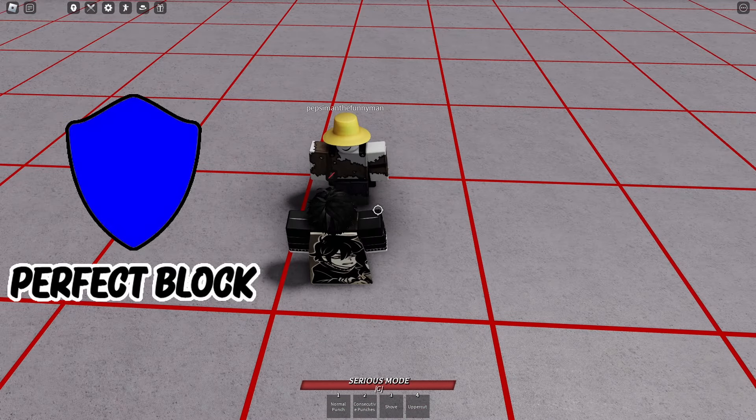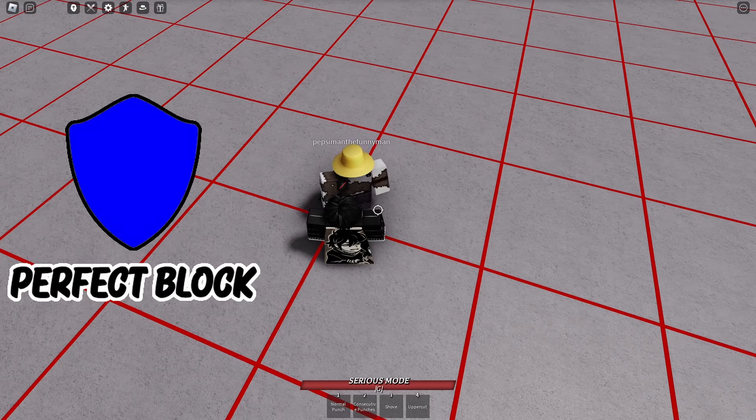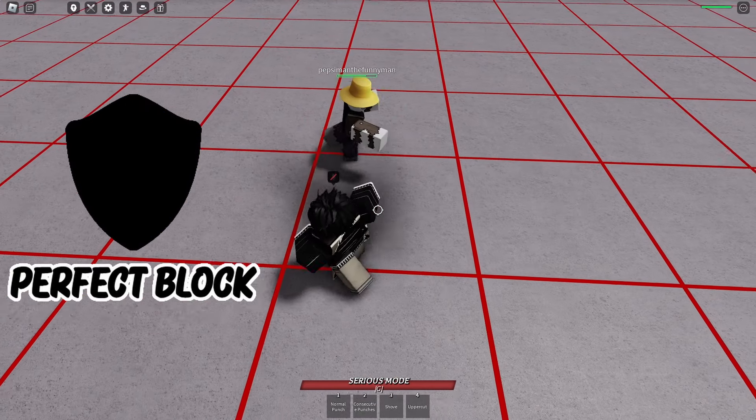Now that you have a perfect block, there are three ways to lose it. The first way is by getting ragdolled, such as getting hit by a normal punch or simply four m1s. The second way is getting perfect blocked yourself, and the third way is by activating a perfect m1 or black flash.